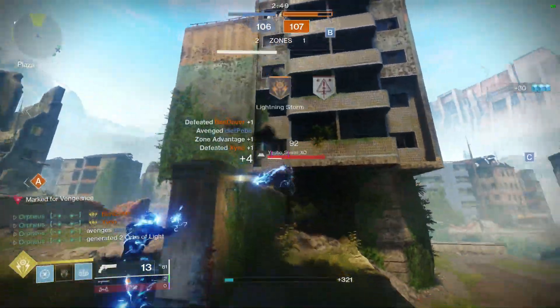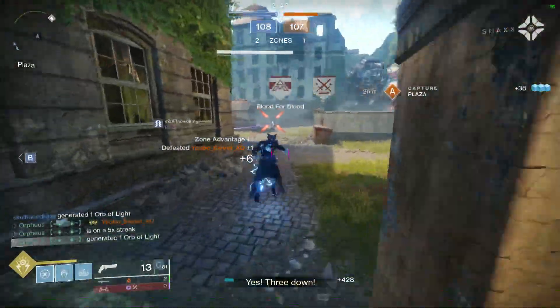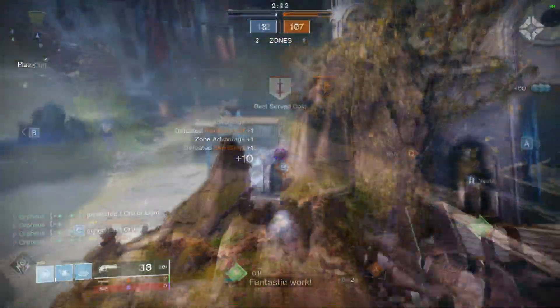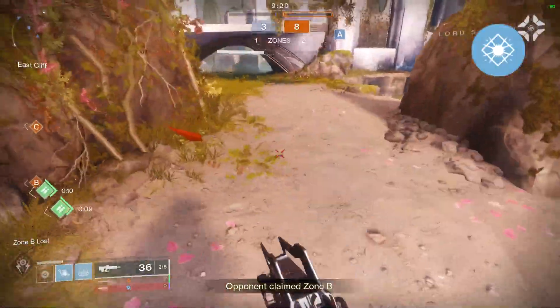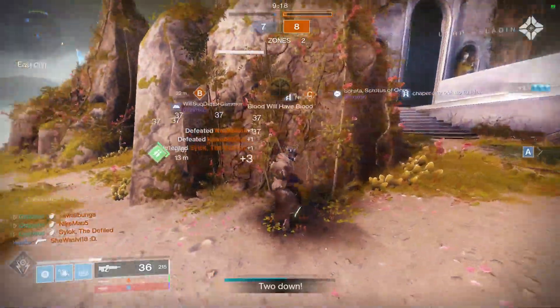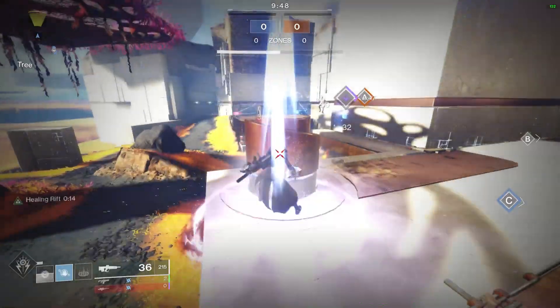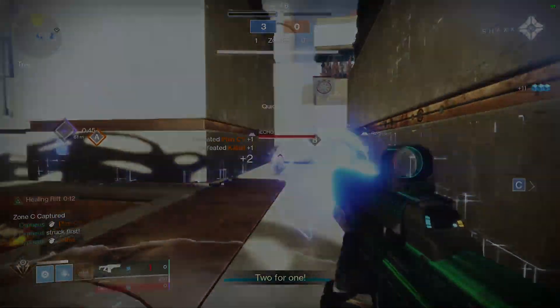Back in Season of the Drifter, Bungie decided to amp up several arc subclasses, giving a lot of love to several skill trees and abilities. The most notable of these changes was to Arcweb, a perk under the top tree Stormcaller. This change turned Arcweb into one of the most infamous abilities in the entire game, and I'm going to show you how I gear my Warlock to capitalize on that.